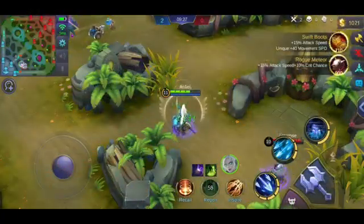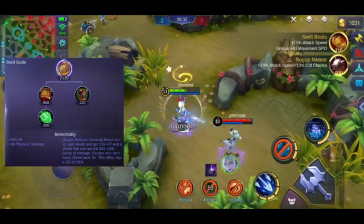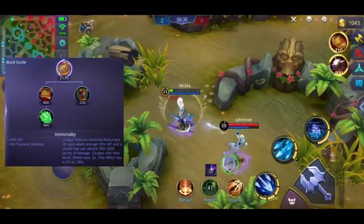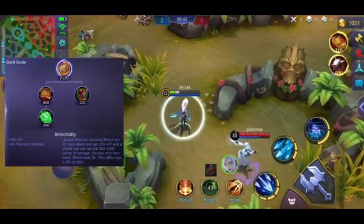Sunod na item natin, ito yung pinaka-common na ginagamit na defensive item — ito yung tinatawag na Immortality. Maganda yung item na to kung isang beses ka lang kaya i-burst nung kalaban. Pero kung tingin mo kaya ka pa rin nilang patayin pagka nag-resurrect ka, mas maganda na mag-Rose Gold Meteor ka na lang o kaya mag-Athena's Shield.